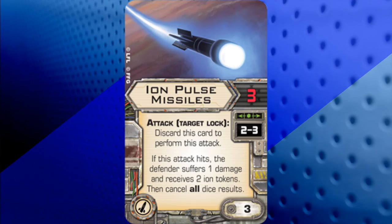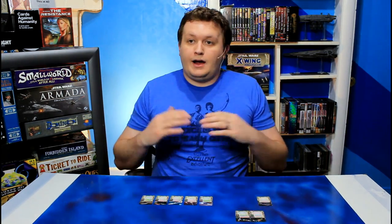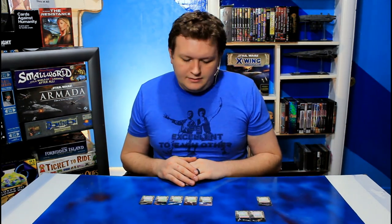Next is Ion Pulse Missiles. This also requires a target lock and you discard the card after the attack. You're attacking with 3 attack dice at a range of 2 to 3, and if this attack hits, the defender suffers 1 damage and receives 2 Ion Tokens, then cancel all dice results. This could ionize a large ship in a single shot, as well as causing that ship to suffer at least 1 damage.